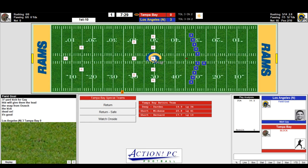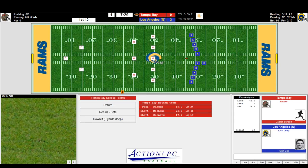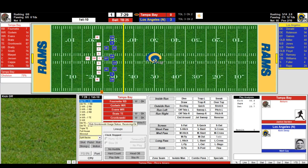The Rams kick off. Darden back deep with Mickens and Bernard — 8 yards deep. Tom Brady and company take it at the 25. The Bucks default formation is a double tight end set with Fournette.